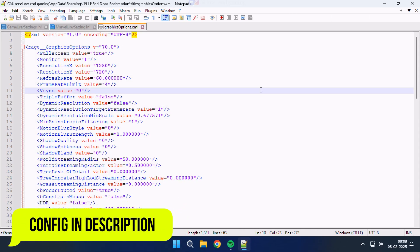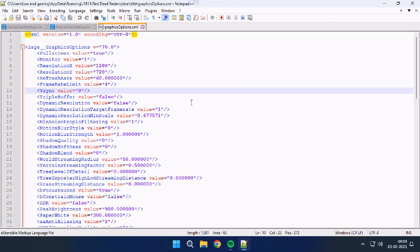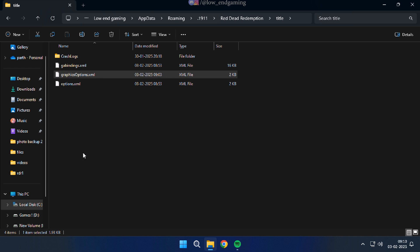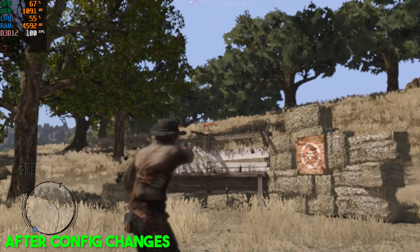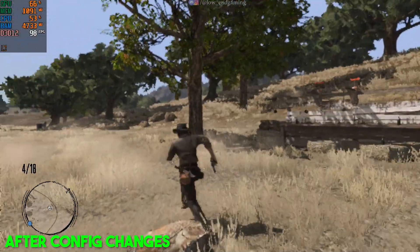Go to the video description and copy the config file text. Paste it here, save the file, and make sure to set the file to read-only. This is how my game works after doing the config file changes. I hope your game is working smoothly on your low-end PC.